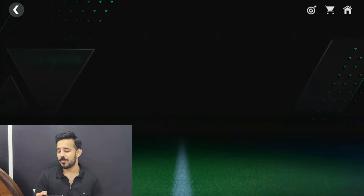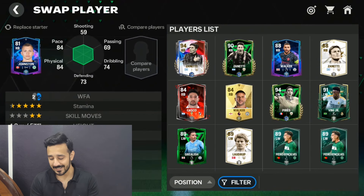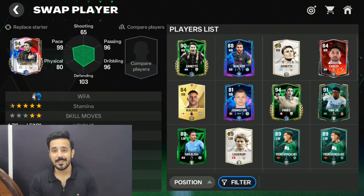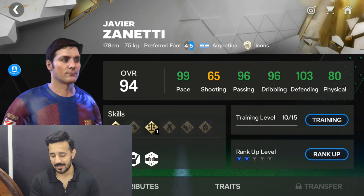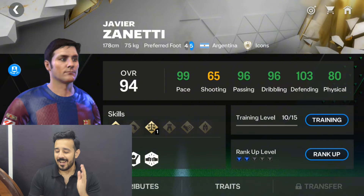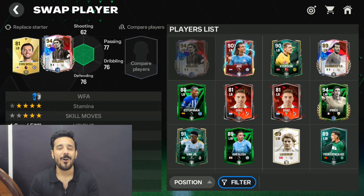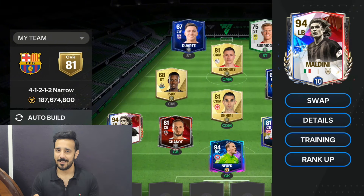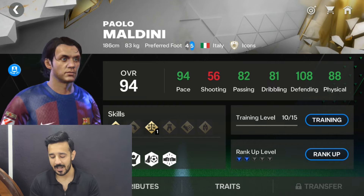Now we will move towards the right back and left back positions. At right back I will use another great defender — one of the best in the game — with 103 defending and 80 physical attributes with decent pace. At left back, we are going to use one of the greatest defenders of all time, Paolo Maldini. We can't afford his CB card but we can afford this left back card with 108 defending and 88 physical.